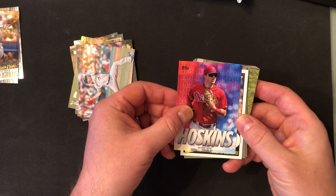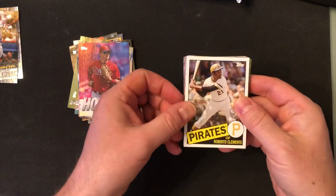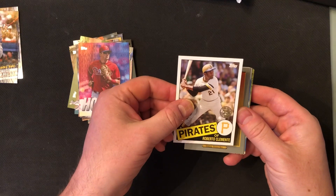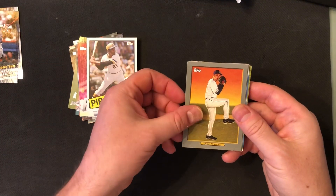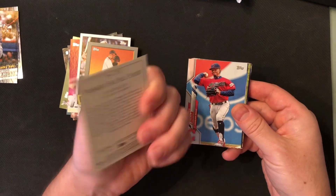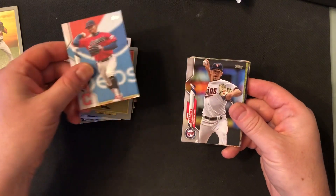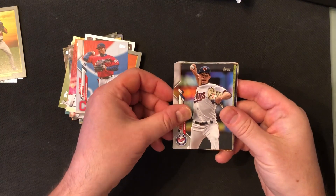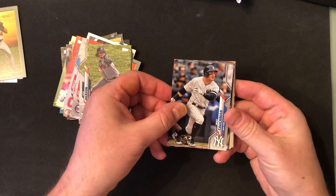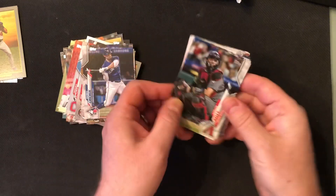This is the Rhys Hoskins insert — not sure why they picked him for these packs, but they did. Roberto Clemente, Hall of Famer, insert card, great player. Lake Snell Turkey Red. Another Gavin Lux — it's a Gavin Lux pack! Turkey Red of Gavin Lux. Here's one of the great players in the game: Frankie Lindor. Jose Berrios, a great pitcher — getting a lot of good players in this pack. Luke Jackson. Mike Tauchman. Randall Grichuk. Carson Kelly.